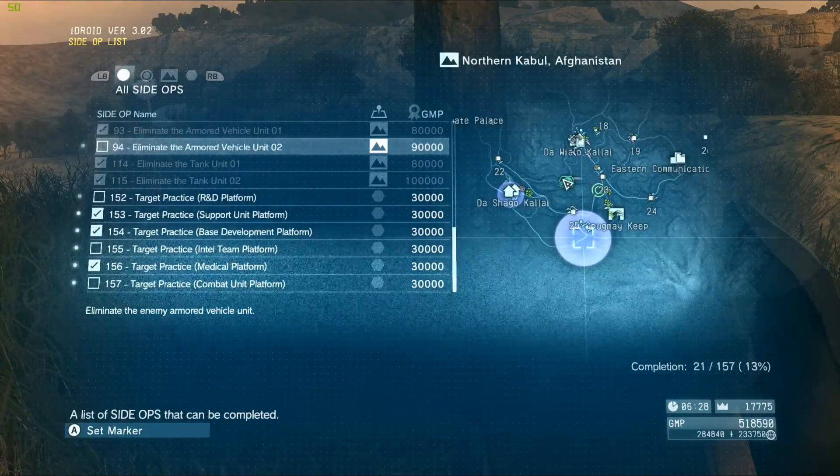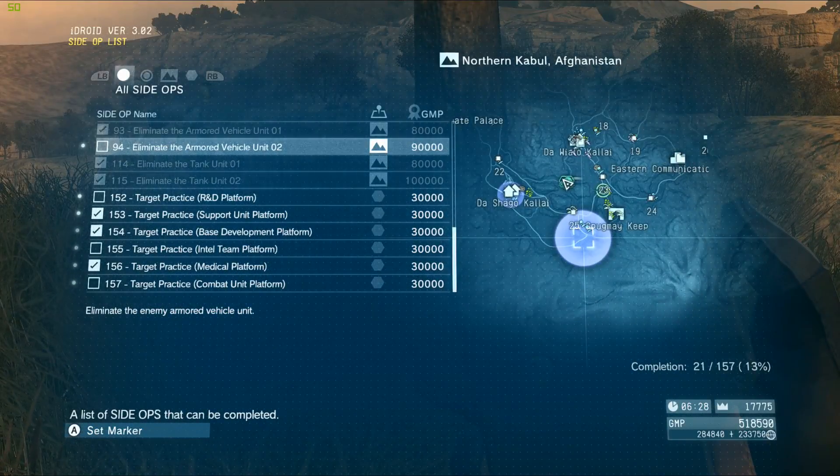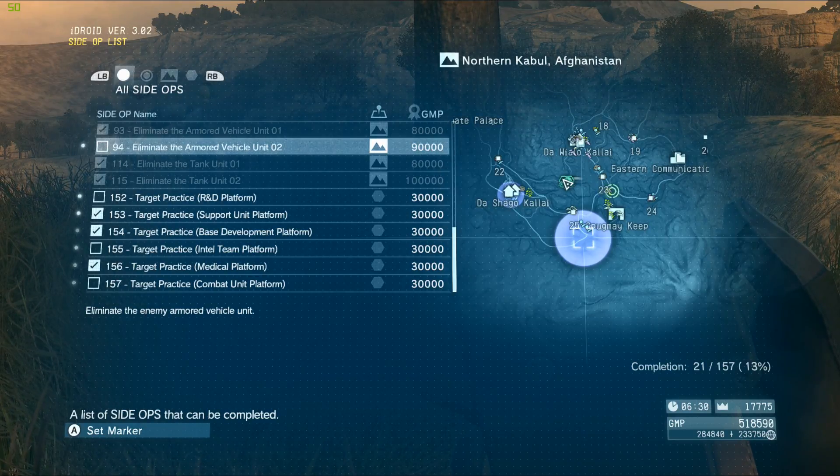Welcome ladies and gentlemen, my name is Nash and we're playing Metal Gear Solid 5. We're gonna do this side mission 94: Eliminate the Armored Vehicle Unit 2.